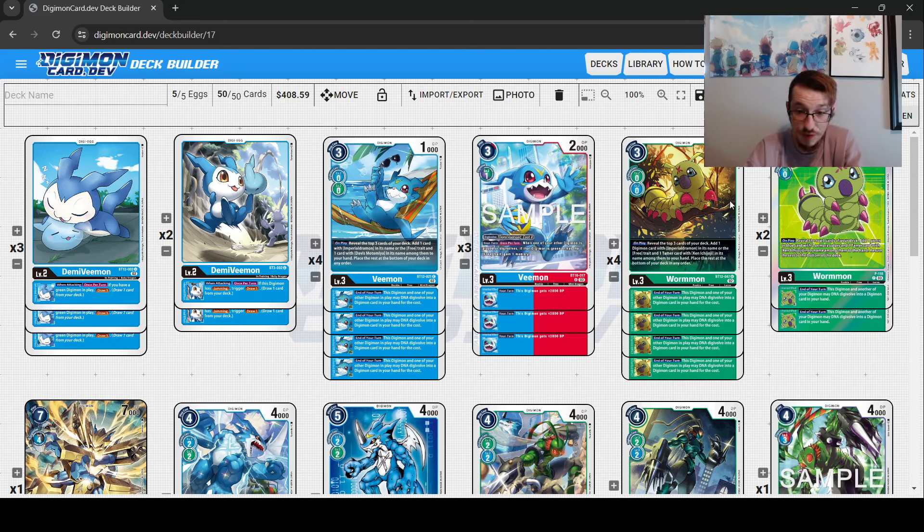For the rookies, the main ones you have to play are the ones from BT12 — this Vmon and this Wormmon. They are your primary searchers. They search the Davis Ken, which is the best card you want to open with, and they also search the top three of your deck for basically any Digimon you play. But the main reason you have to play these is the end-of-turn inheritable to DNA. You will Digivolve into a level 4 on top of one of these, then hard play the other level 4 and trigger this end-of-turn effect to DNA. Your level 4s will gain you memory back, Davis Ken will gain you memory back, and that will keep it your turn.